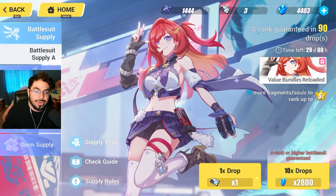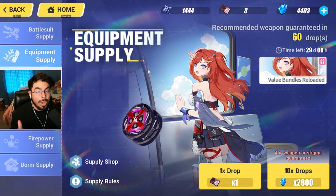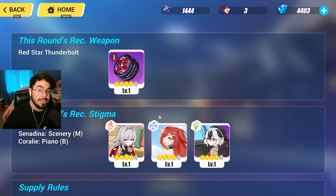The battle suit supply is where you summon for your characters, and the equipment supply is where you summon for weapons and stigmata. The stigmata comprise three different pieces: T, M, and B. We have a two-piece and three-piece effect. You usually pull all pieces for a character. The weapon is essentially the character — you get core passives and core weapon skills that synergize greatly with that character, which no other weapon can provide.